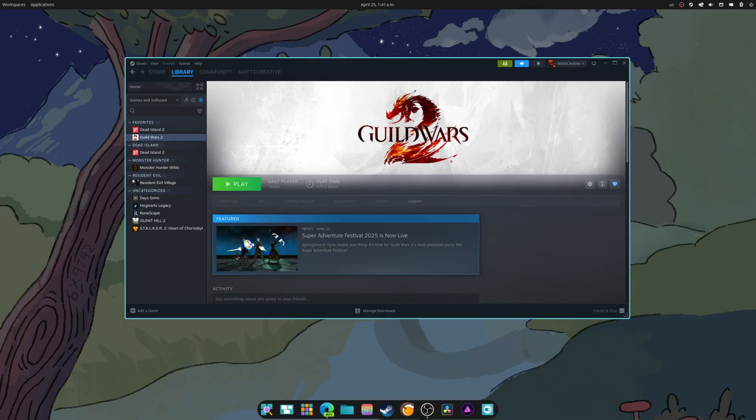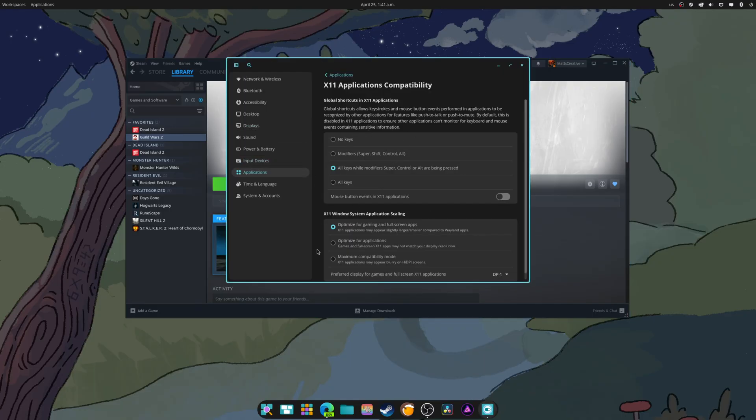The new settings for XWayland fractional scaling give Cosmic a better approach for handling fractional scaling with X11 applications. Optimized for applications allows apps that don't support fractional scaling to appear crisp and clear on screen. Optimized for Full Screen/Gaming allows the application to match your screen's resolution, though scaling may look different alongside apps that support fractional scaling. These options can be found in Display Settings under X11 System Application.